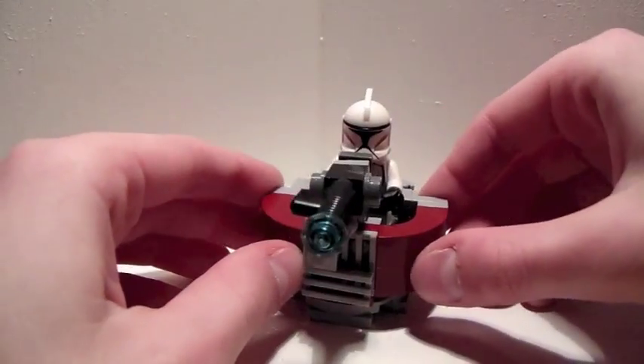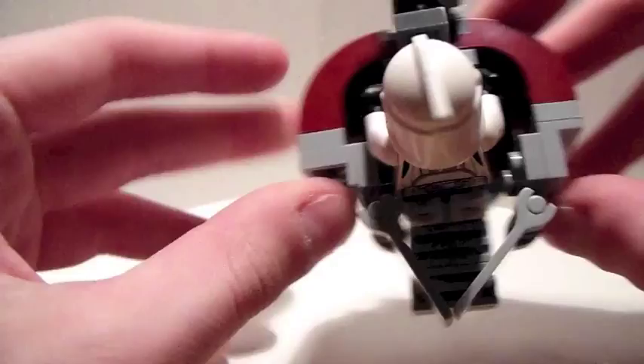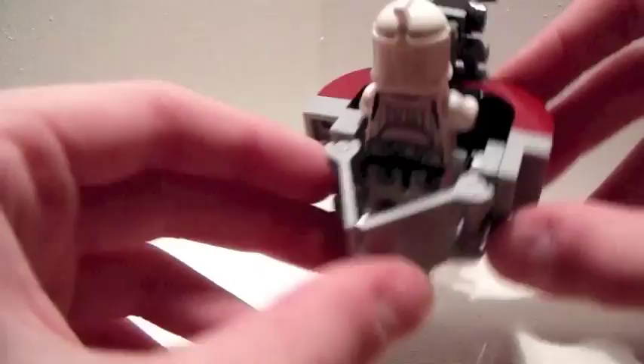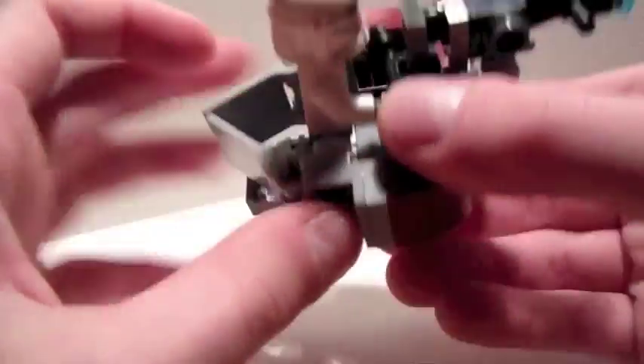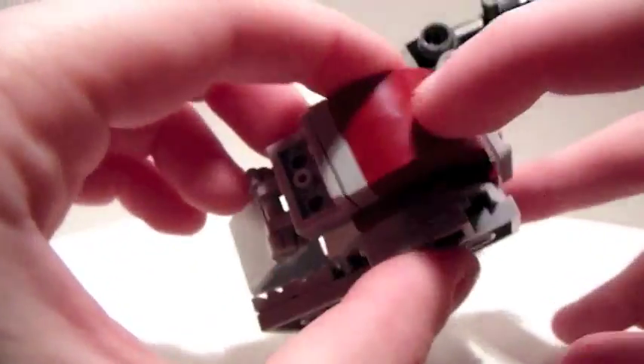In Battlefront, it is kind of like a circle when you look at it from the top. It's got some nice detailing in there. It uses pieces from the 2013 Battle Packs, and it's got that nice round look and the nice Republic Red.